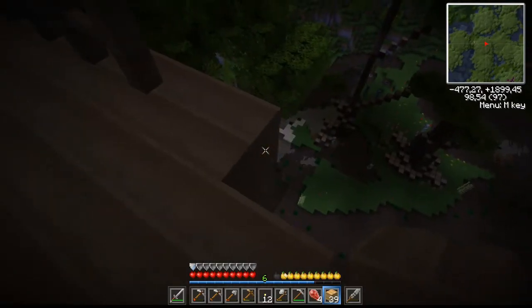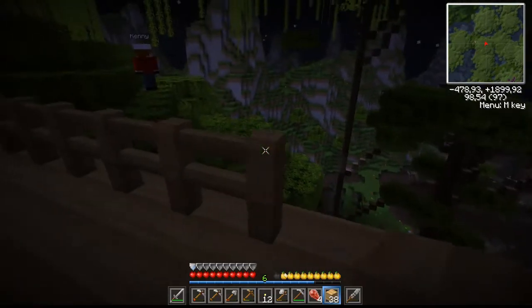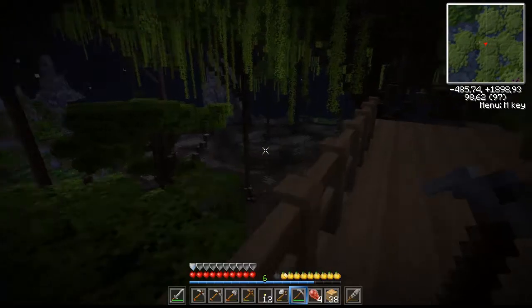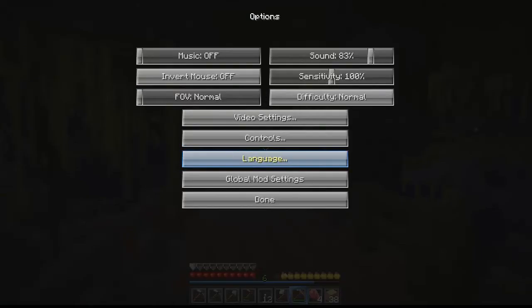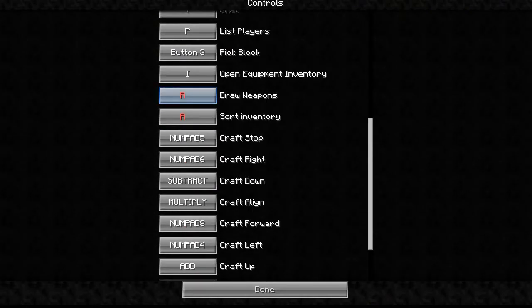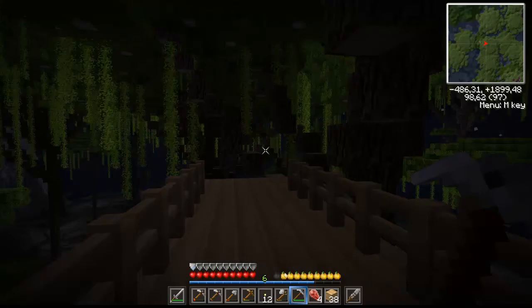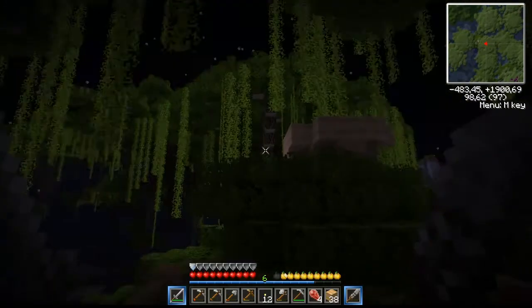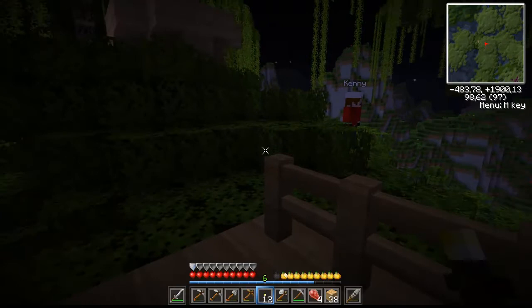Oh my god, look at all the endermen down there. They're like — come back up here! They saw me — two of them. Did you reset that again? You've got to be kidding me. What's Croft job? Croft down? Oh, that's Croft. Come here, endermen — if you dare.